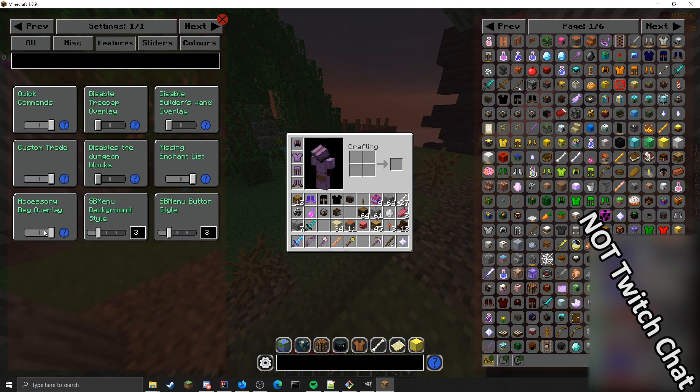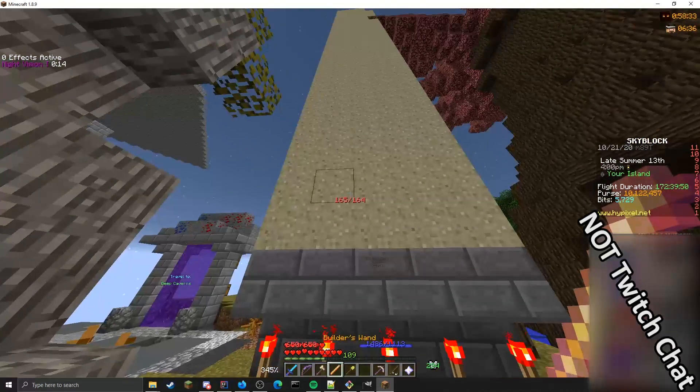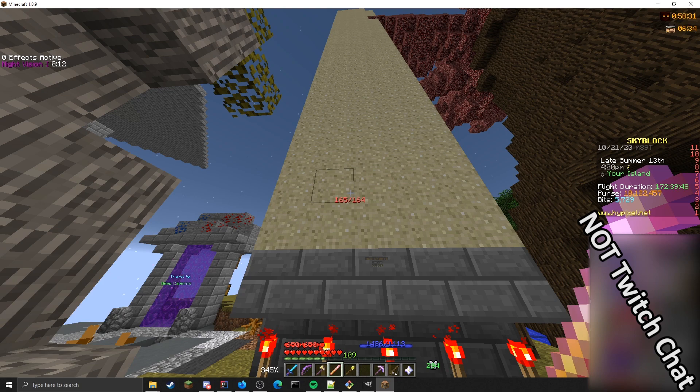Next up, there's a new config option to disable the accessory bag overlay. You can also disable the Builder's Wand overlay if you want, and you can also disable the Builder's Wand block count, so it's no longer going to show the block count that used to appear.